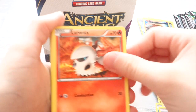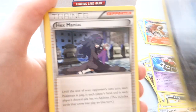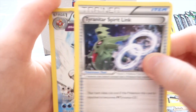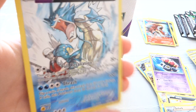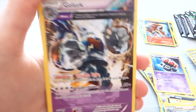We have Larista, Spinarak, Golurk, Porygon, Malamar, Hex Mechanic, Gloom, Tanitar Spirit Link. Reverse is a Gyarados, which is very nice, and a Rare is a Golurk.